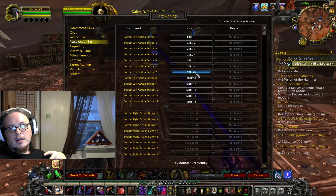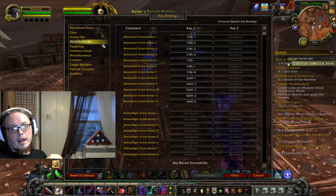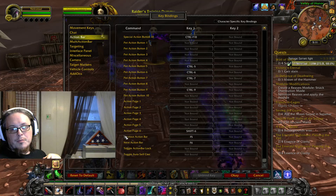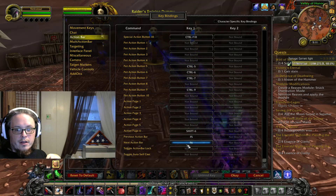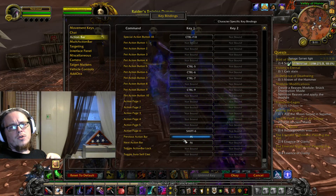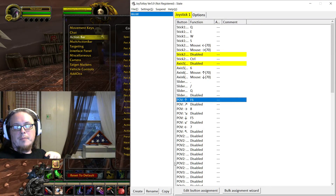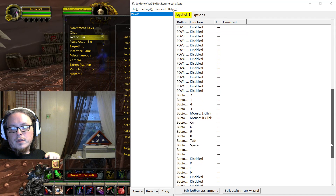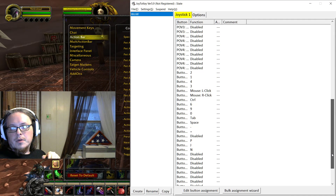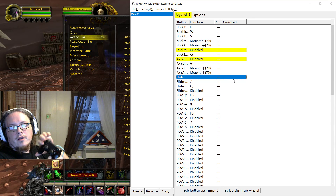The bindings from 8 through 12 follow the same pattern — Control+1 through Control+4, then hyphen, equal, and zero mapped to the Start button. Next, go to the Action Bar settings and set 'Previous Action Bar' to F5 and 'Next Action Bar' to F6. In Joy2Key, the D-pad up and down are mapped to those keys. You can see Joy2Key lighting up when I press the POV buttons.